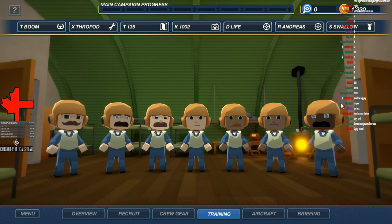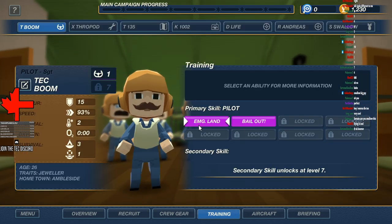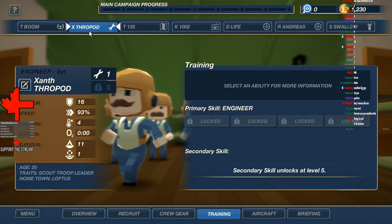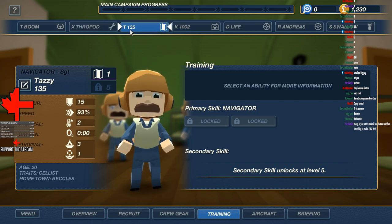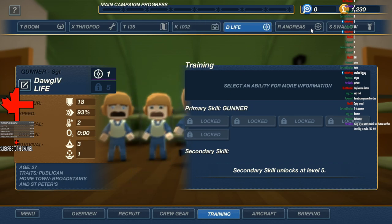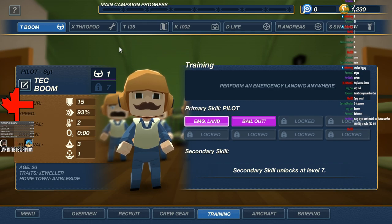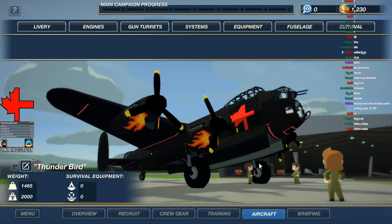There we go. Training-wise, we should probably get a skill — I think this is how this works. Do I have to click on it? So this is just what we're working on. Xanthro, you're useless — where's all your stuff? Tazzy has nothing either. Everybody just has nothing. Emergency landing or bailout — I think we go for emergency landing, right? This is what I ended up with.